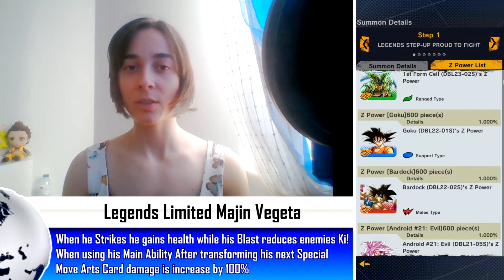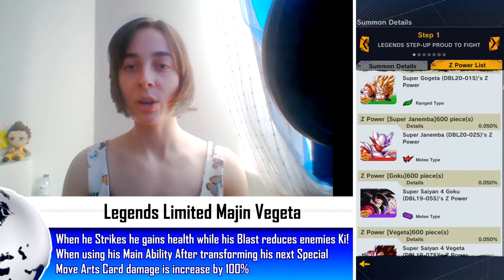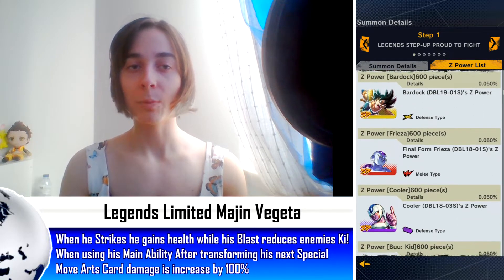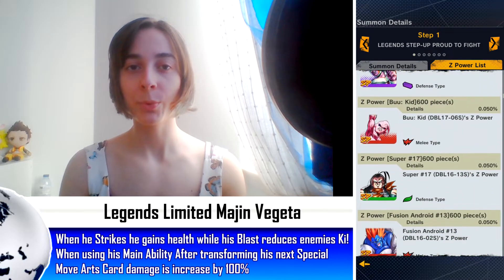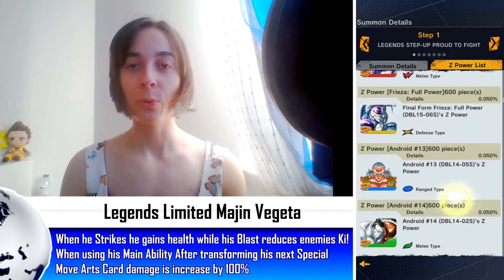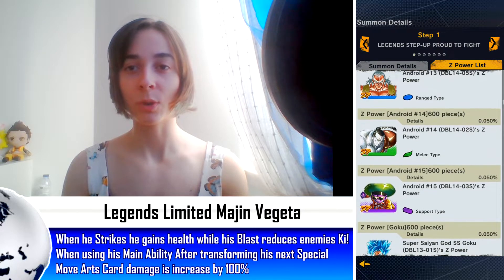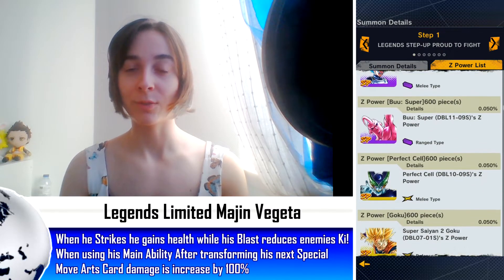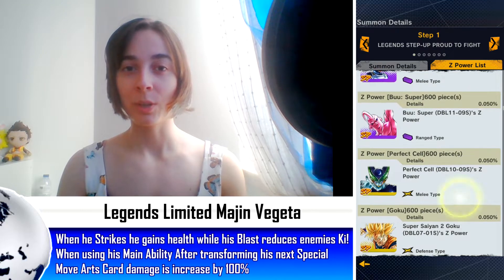The rest of the DSPs consists of Green Super Saiyan Gogeta, Red Janemba, Super Saiyan 4 Vegeta and Goku, Yellow Bardock, Red Frieza, Purple Cooler, Kid Buu, Super 17, Super 13, Full Power Frieza, Android 13 and Android 14 and 15, Super Saiyan God Super Saiyan Goku and Vegeta, and Super Saiyan Buu.